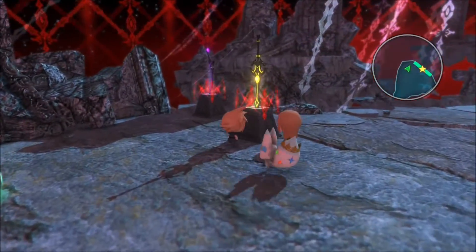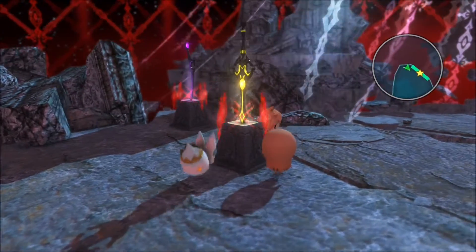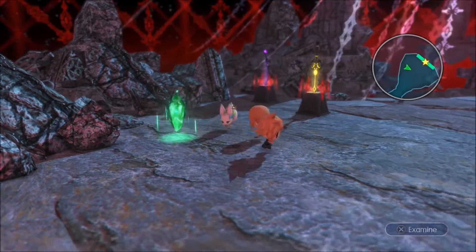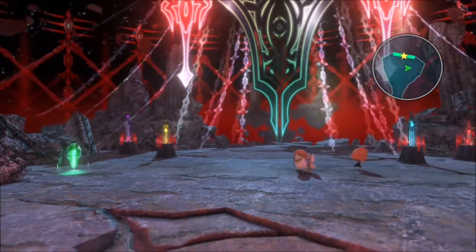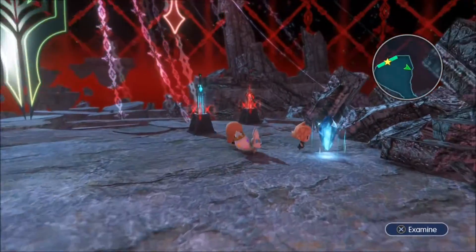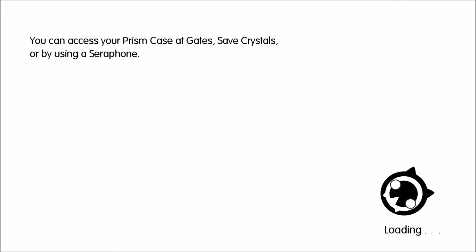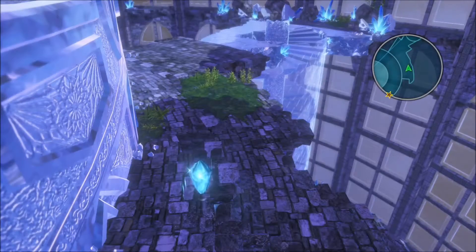We're not allowed to examine these — we have to use the portals. But the thing is, we don't know how or in what way. I used the green one at the end of last week and I really wasn't sure where to go from there. Let's take the blue one this time.